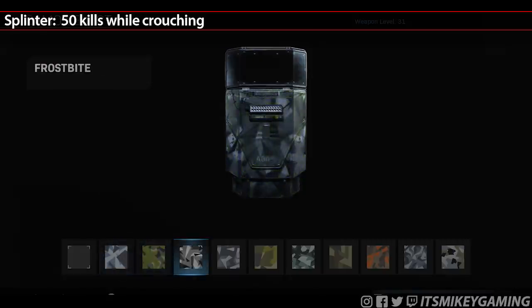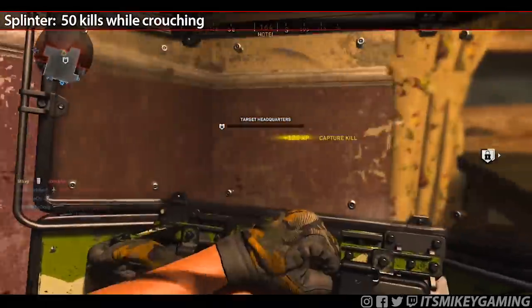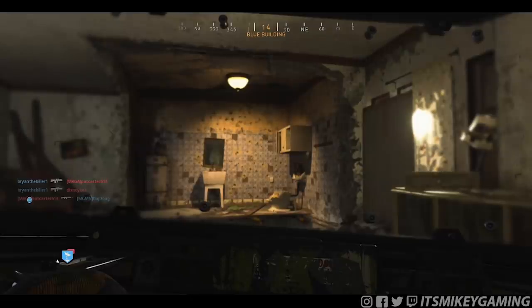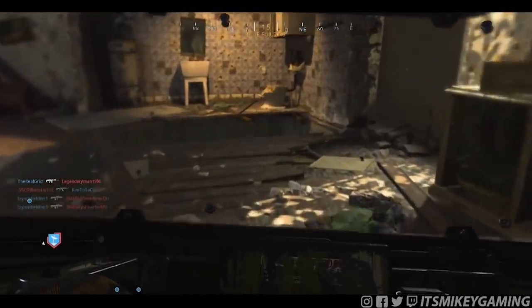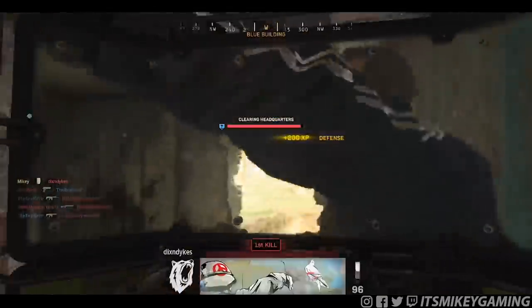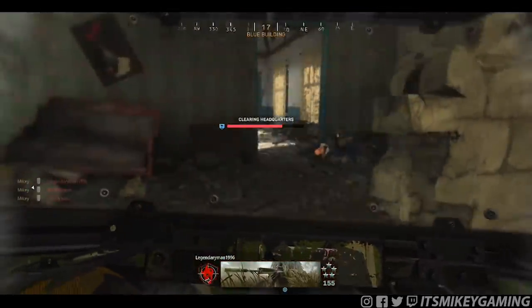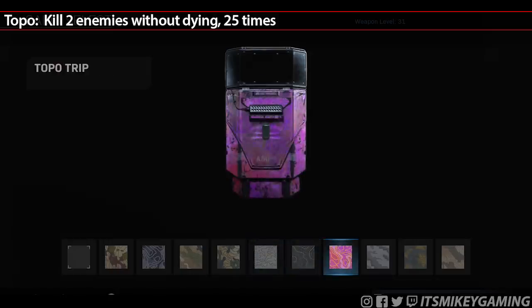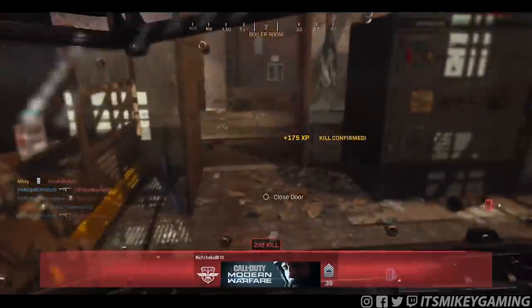Splinter — get 50 kills while crouching. This was actually kind of difficult. Rearrange your perks so Double Time has higher priority, since it increases your crouch movement by 30%. If you're sneaking up on someone, just remember to crouch before you melee them. It takes maybe 10–15 kills to get used to it. Topograph — kill two enemies without dying 25 times. You can use your pistol, but it has to include two shield kills in that life. You can get a melee kill, a couple pistol kills, and then a shield kill — as long as there are two shield kills in that life, you're good.